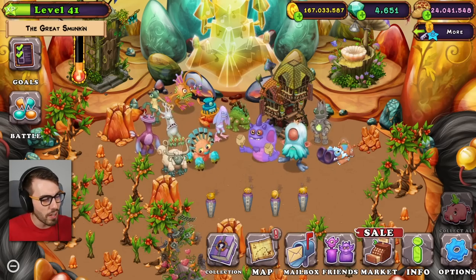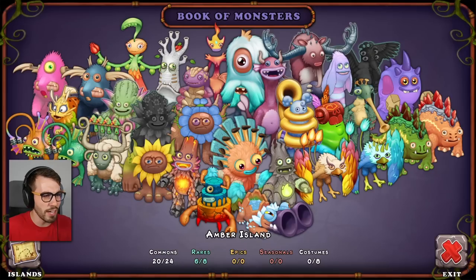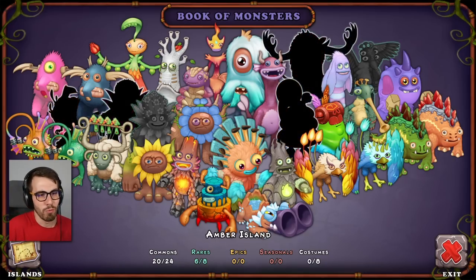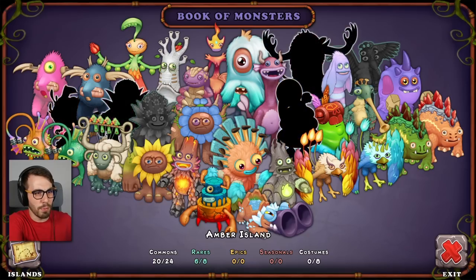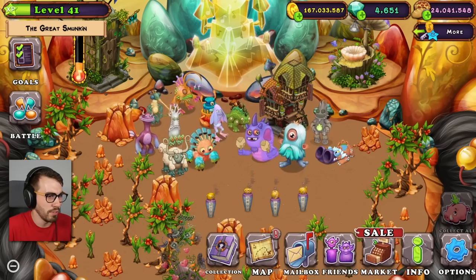Sort of. The reason I say sort of, guys, is because if you go to the collection right now, it says — check it out — look at all the stuff Matt Shea has. Matt Shea's got regular stog, rare stog, regular glowl, rare glowl, but I don't actually have most of these anymore.